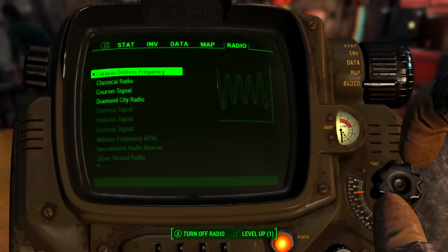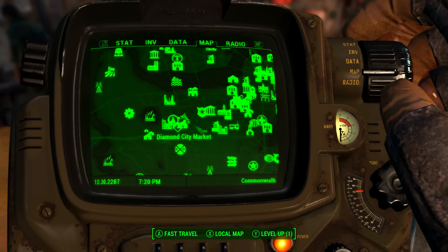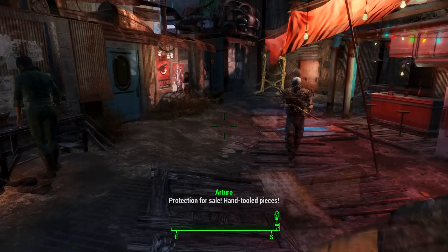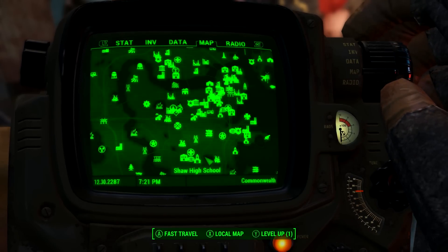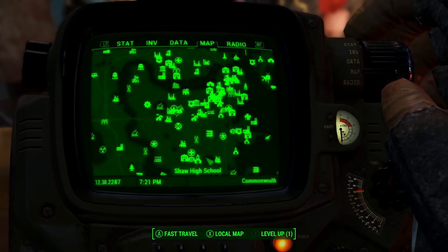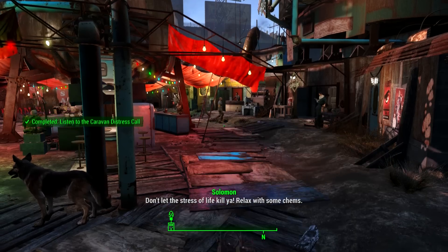This is an emergency broadcast. Our caravan's under attack by hostile robots and we need some serious help. We're just east of Watts Consumer Electronics. If anyone in the vicinity can come help, now's the time. Ada, loop this message. And that gives us the location.